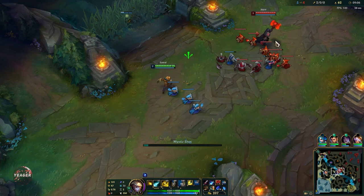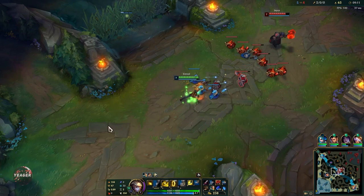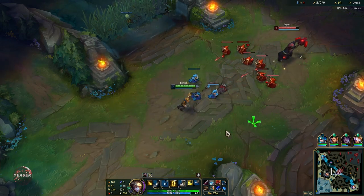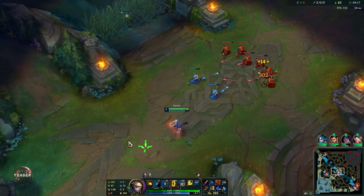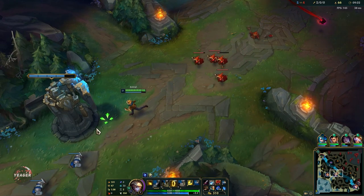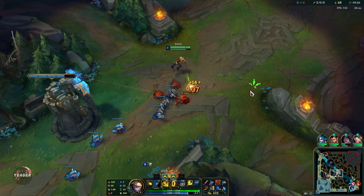We are just looking to scale up, but of course if you can win the matchup you do that by landing a lot of Qs and you can also go for the kill. I have Exhaust here because it is assassin meta. Most games you're playing against assassins and other champions with a lot of burst damage, so Exhaust really helps you survive and win those 1v1s as well.